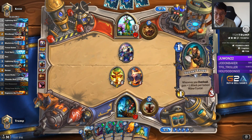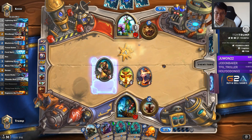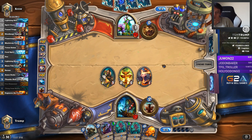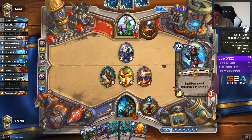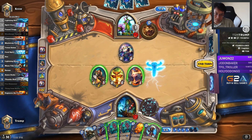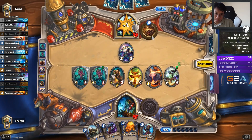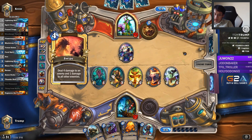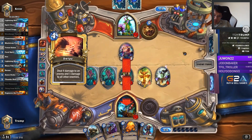Hero power or thing from below is doable. 7 mana arcane giant - is that really his best play? I guess he must have reactive cards since my board is not very threatening. I would expect a swipe hero power. I can enjoy it. Wow.